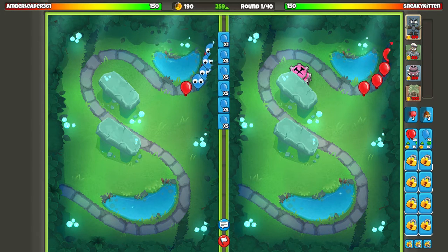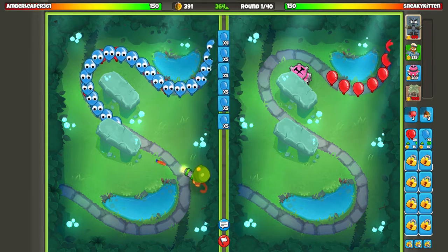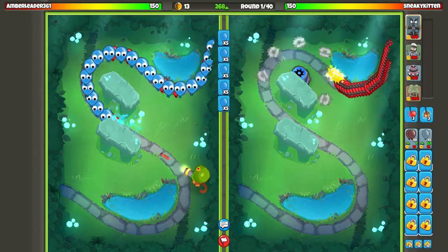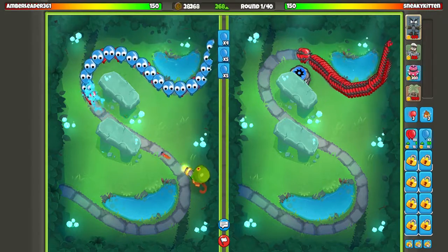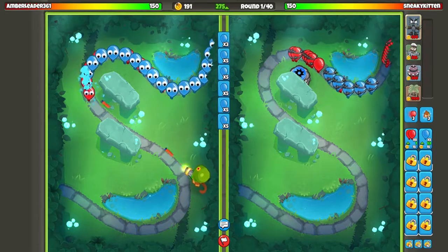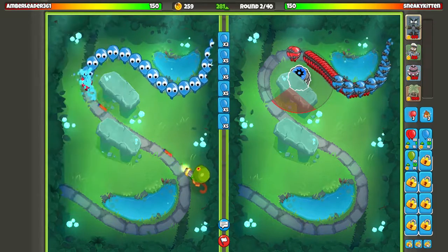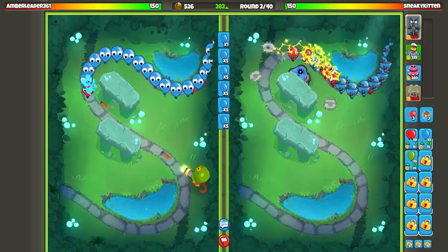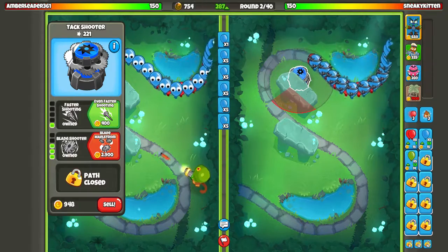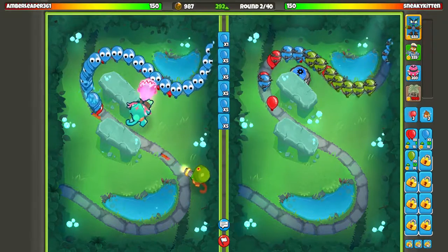Okay, we're gonna go for Space Deco. Looks like he hasn't placed anything down yet — that means that by my calculations he could lose lives. He's not gonna lose lives though, because he's got Dartling Gunner. I can't use Dartling Gunner for some reason, I try to use him and he just does not work. Okay, we're gonna get faster shooting and save up for a farm. He's gone for Ocean Oven quite early on, isn't he?